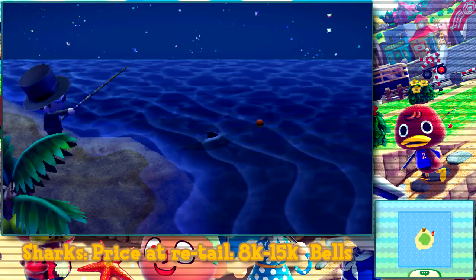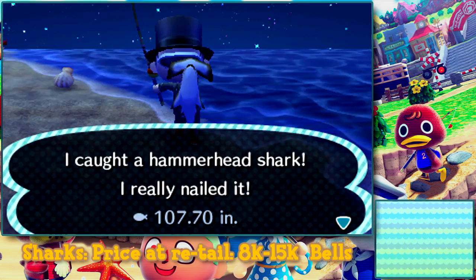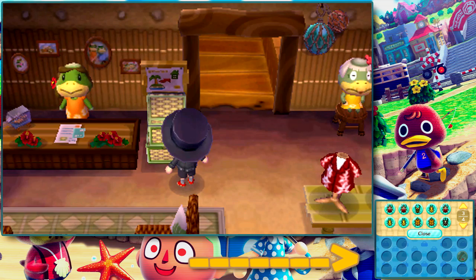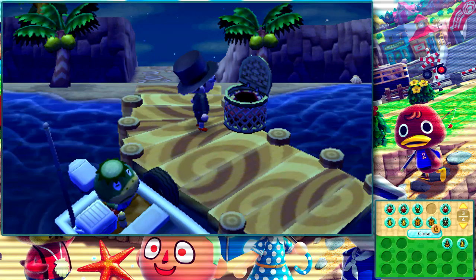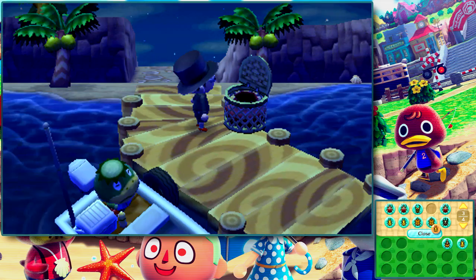That's it for the beetles, but make sure you keep an eye on the ocean. You're gonna want to catch as many sharks as you possibly can. Those are worth anywhere between 8000 to 15,000 Bells a pop. Once you fill up all 40 slots in the drop-off box, it's time to go home and reap your rewards. Just talk to the lady at the front desk, and Captain will be more than happy to pick you up and bring you back home. Once you arrive back at town, start loading up those bugs into your inventory and run straight over to retail to sell them.